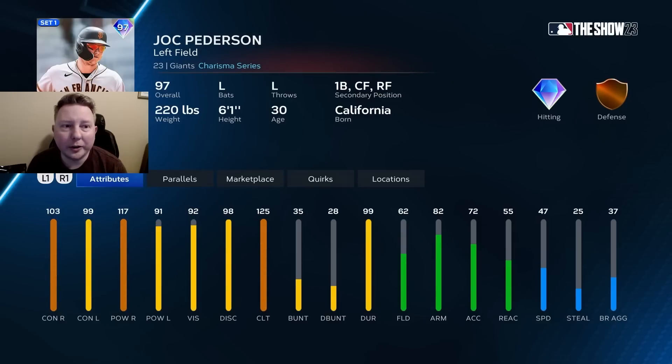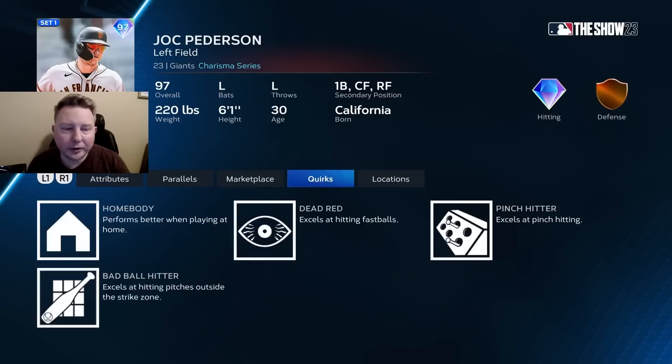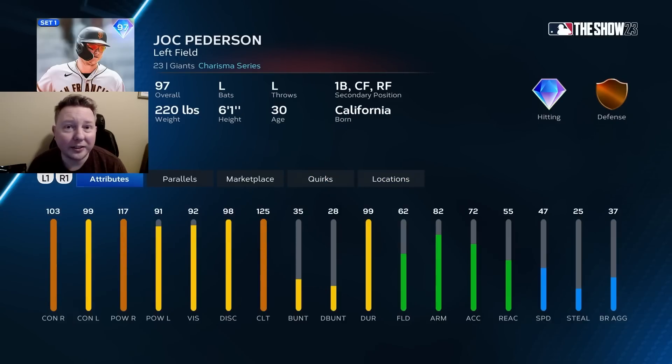And rounding out the whole video with Joc Pederson, who is another S-tier card. The first base secondary really sells it for me — it allows you to hide the defense and the speed and take advantage of the huge bat. Amazing hitting attributes and he also has dead red. What really takes this card over the top is the maxed out clutch attribute at 125. This card is going to be pretty much maxed out versus righties if you have a runner in scoring position. And with contact being the weaker part of this card in terms of hitting, the 125 clutch really brings it up a notch. S-tier first baseman slash DH.